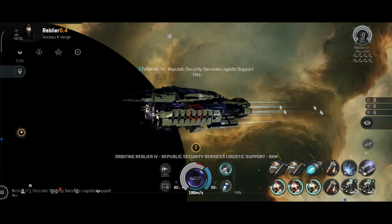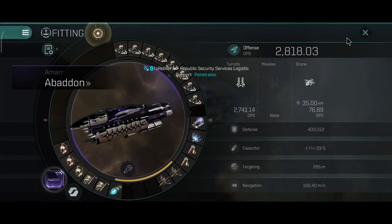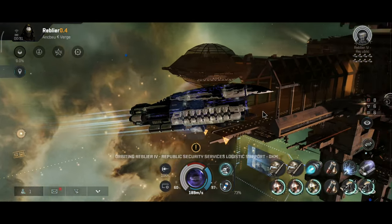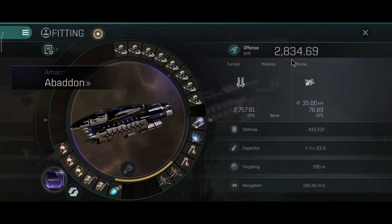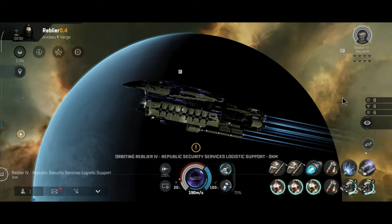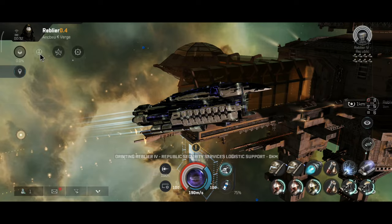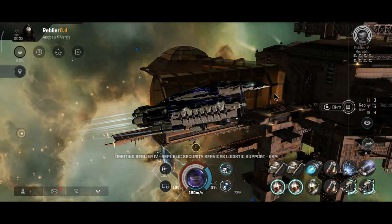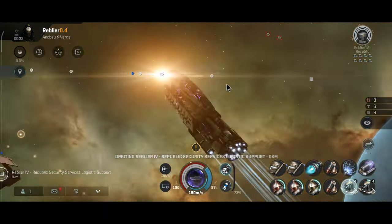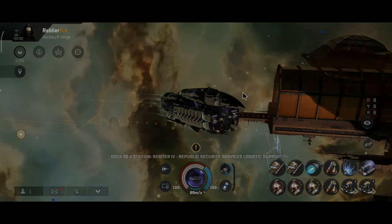At level 45, you can actually sacrifice your own shields for extra capacitor, which will immediately increase the implant's DPS. This is one thing about armor tanks — armor tanks don't need shields. You can sacrifice the shield for extra capacitor. The DPS is about 2,800 — really solid. The capacitor lasts really, really long, and the level 45 implant is going to supply the capacitor for a while. If you have a shield logistic ship, they will not like you using this implant, because they'll be wondering why they're repairing your shield when you're using it to replenish your own capacitor.